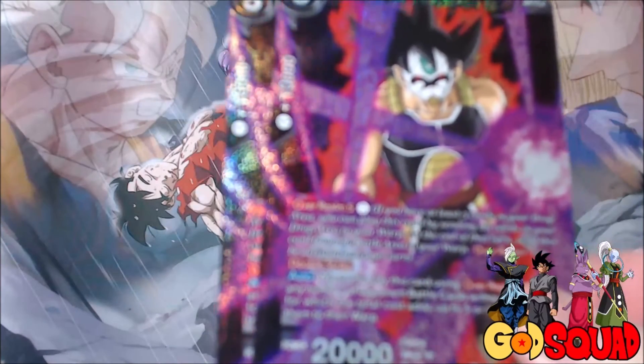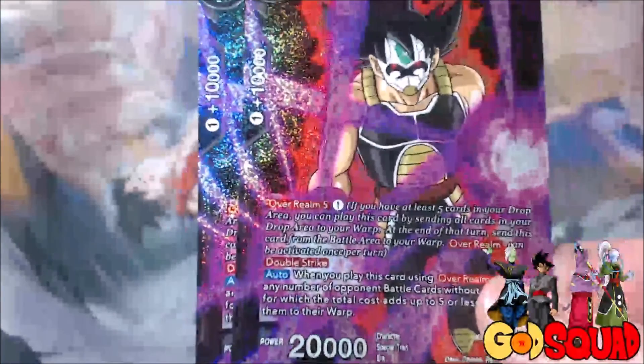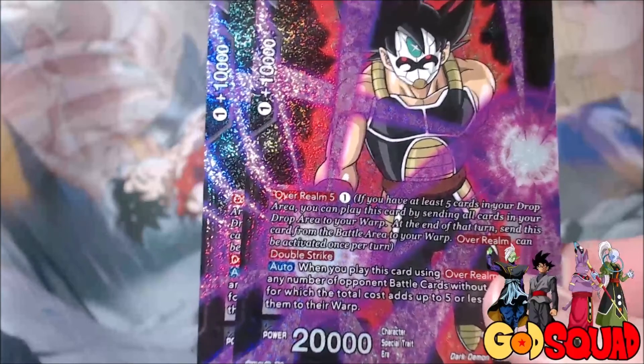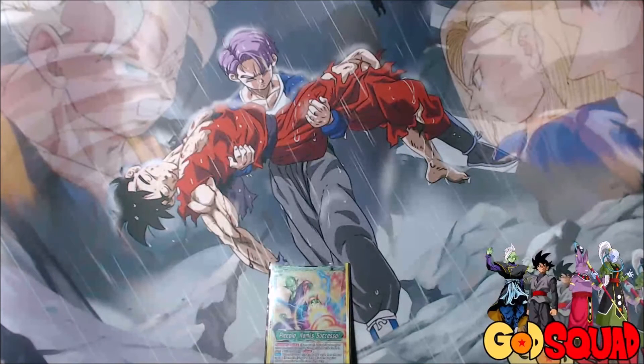Mass Saiyan is a great card to side deck against pretty much almost any deck, because he's a 20,000 Double Strike that you're playing for one energy — you're KOing cards up to five as long as none of them are Blockers. He's just a great card all around, both to clear your opponent's board and to hit them in the face as well.